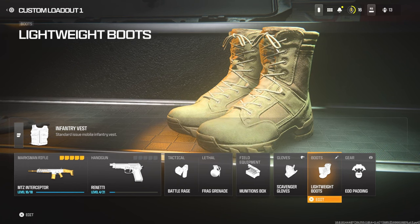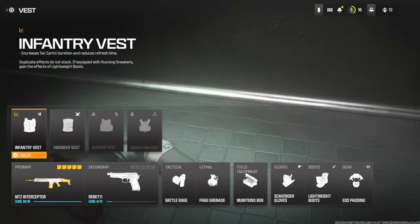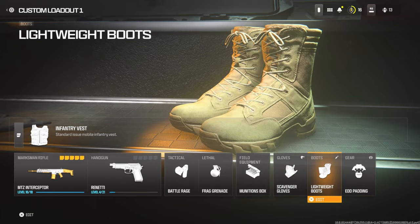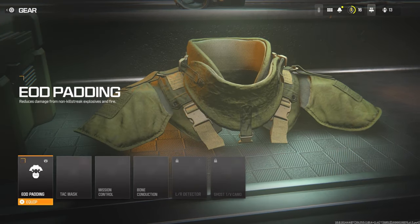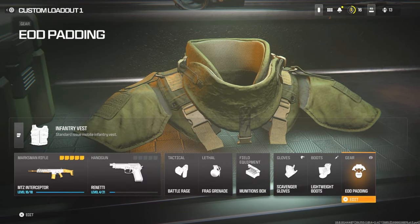On the boots I'm using Lightweight Boots, basically just to be able to run around a lot quicker. The Infantry Vest is what increases your Tac Sprint duration and reduces the refresh time, so you're basically running a marathon around the map. EOD Padding reduces damage from non-killstreak explosives and fire, basically like Flak Jacket.